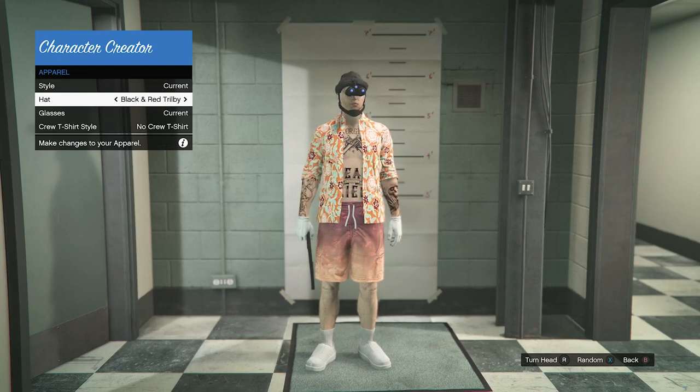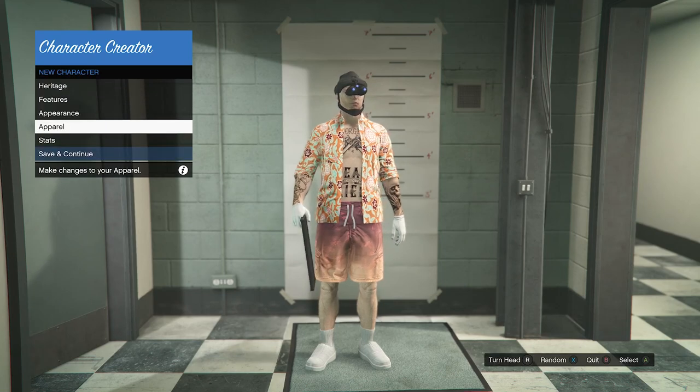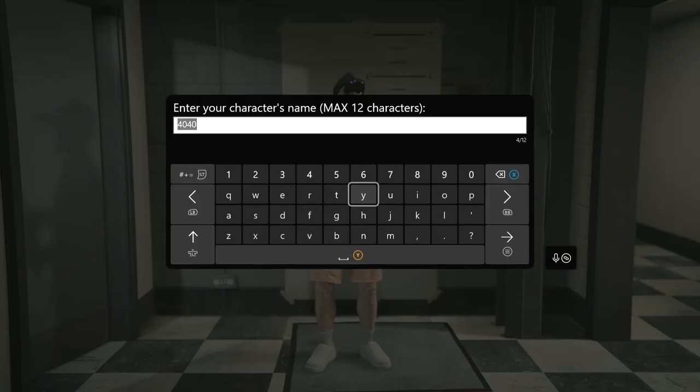Just sometimes they don't pop up — I don't know why — but just in case the first time it doesn't pop up on your character, that is why. So now once you do see the night vision goggles with your hat just like this, you can go ahead and back out of apparel, click on save and continue, and name your character whatever you want — it doesn't matter.